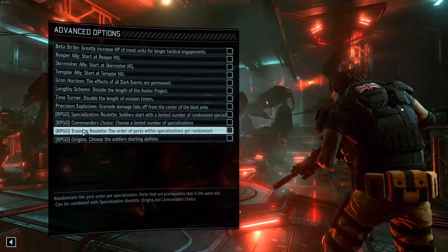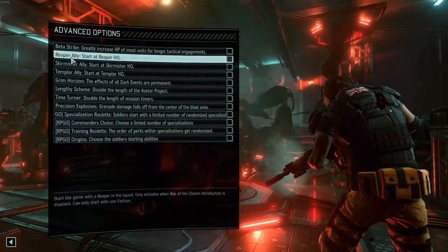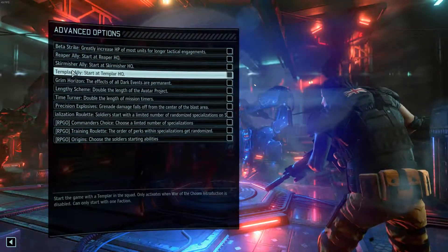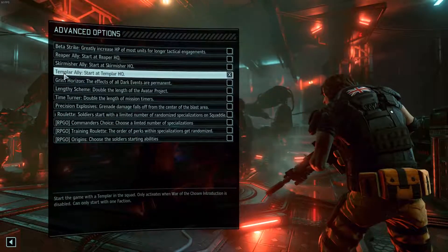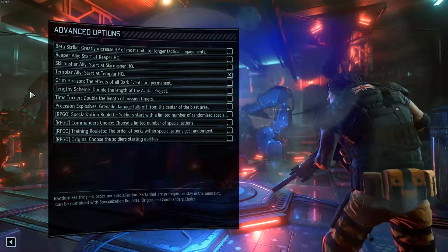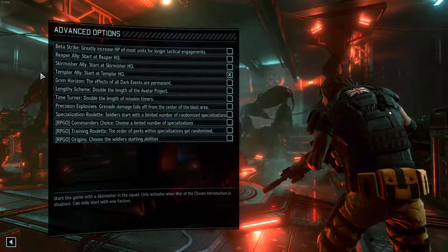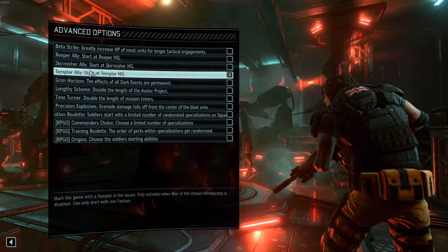We've got some new mods in, mainly focused around adding Psyonics into the RPG overhaul system. And also a mini Templar build, which I haven't tried out much, but it sounds pretty cool. We are going to start with the Templar, because I haven't played with them that much, and they annoyed me last time because of their melee constantly triggering other squads. That's exactly why we're going to play with them this time — because it's probably going to go wrong.